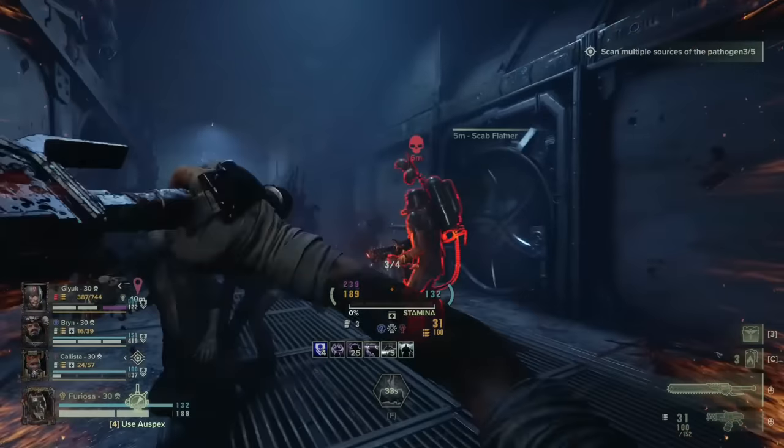Perk-wise, Flak is the absolute best perk you can roll on this, as it covers the largest amount of enemies you do extra damage versus. For the second perk, you can choose between Unyielding, Maniac, and Carapace. Maniac and Unyielding are the 'be even better at what we're already good at' perks, while Carapace is there to provide a little extra damage when dealing with this build's nemesis enemy — the Crusher.